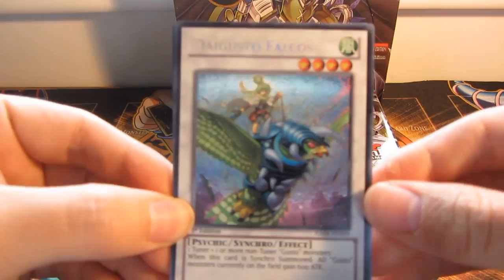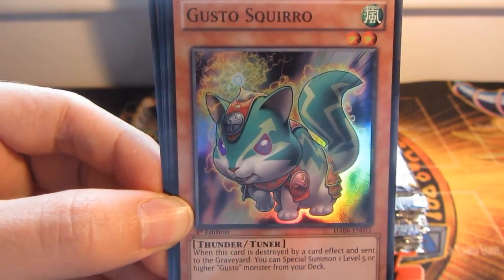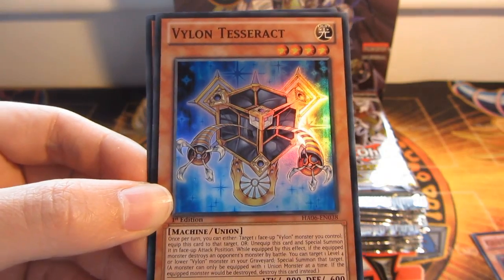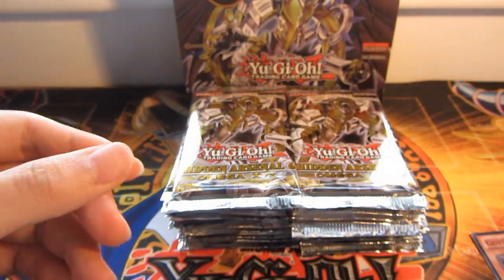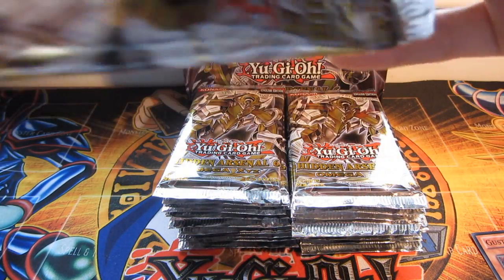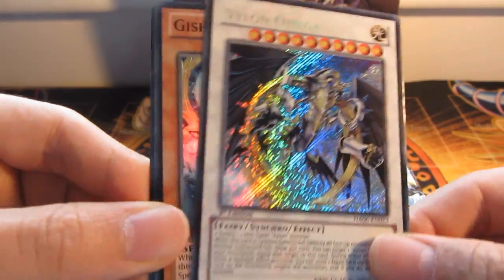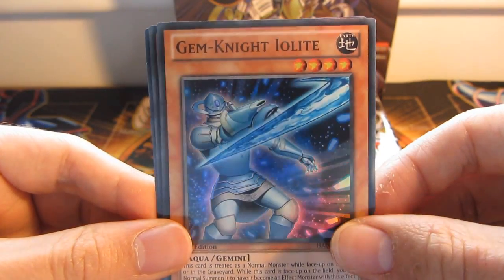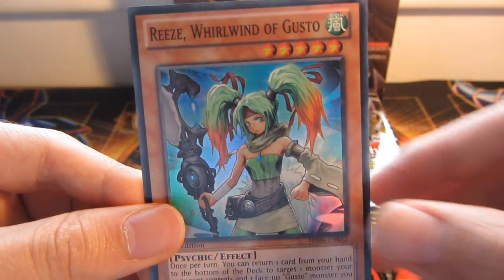Starting off with a Digusto Falcos Secret Rare. Very nice. Super Gusto Squirrel. Investation Ripples. Vylon Tesseract. And Vylon Sphere. Vylon Omega. Very nice. Secret — Gishki Noelia. Gem Knight Iolite. Steersborn Gnome. And Ries Worldwound of Gusto.